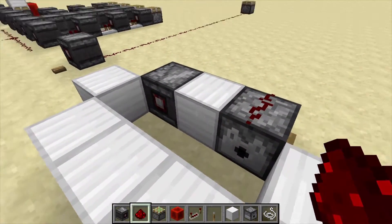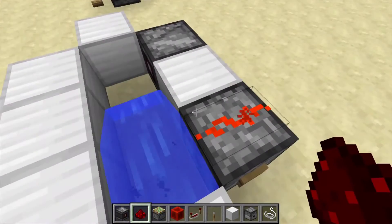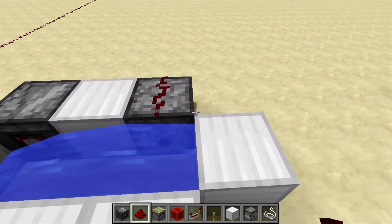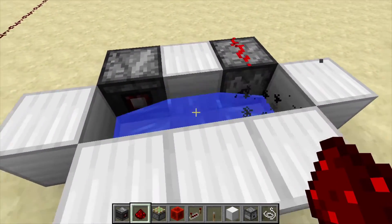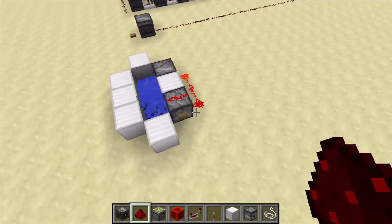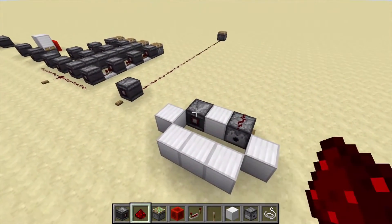One more thing I wanted to check is whether it takes liquid levels or not. If I press this once, as you can see, everything is good. So it is taking the liquid levels — meaning if the liquid level is going down or up, it is detecting that. So that feature is still here.